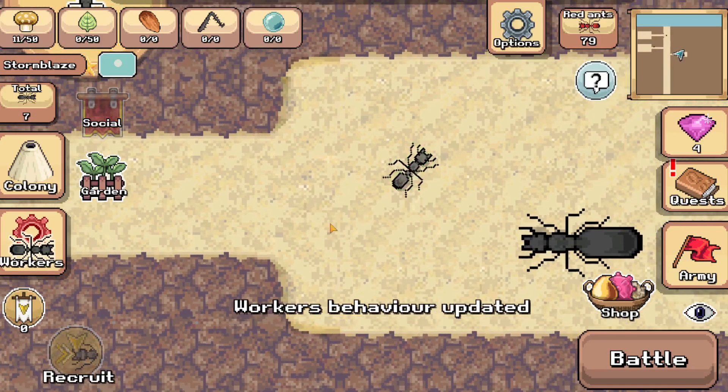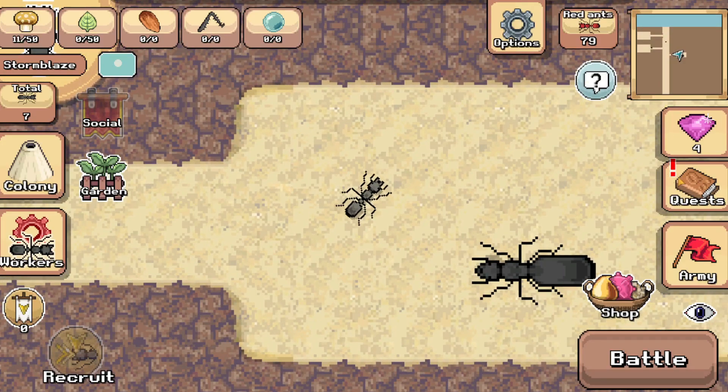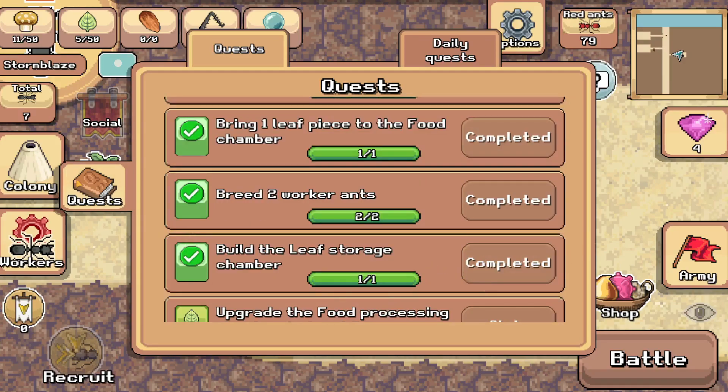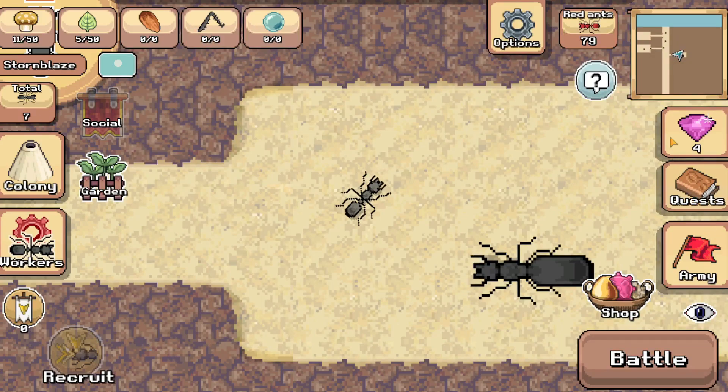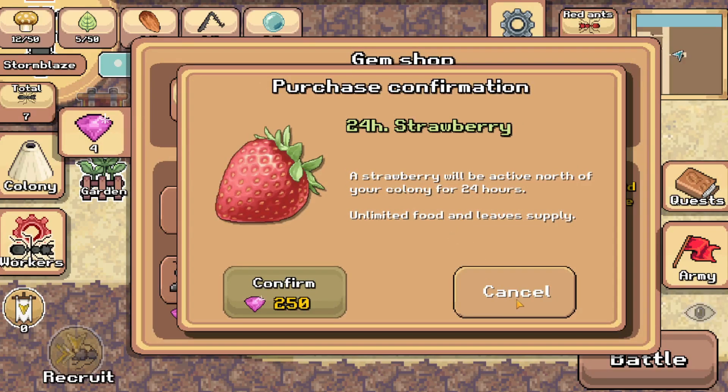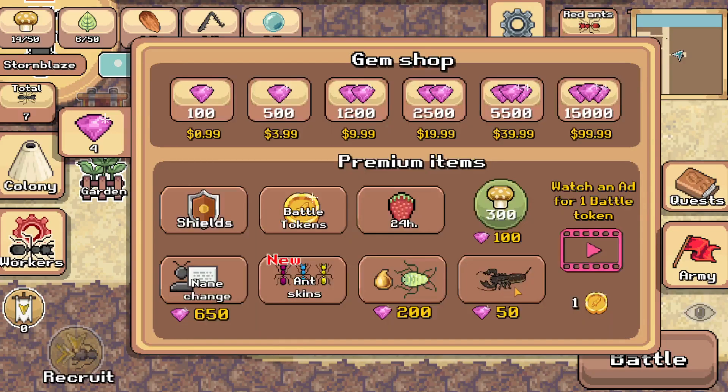Worker behavior updated. In the gem shop you can purchase a strawberry — let me read the description: 'A strawberry will be active north of your colony for 24 hours, providing unlimited food and leaves supply.' But you need 250 gems for that, which we don't have, so sadly we can't do that now.